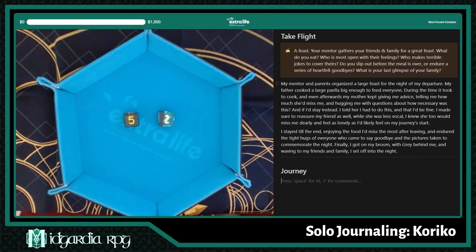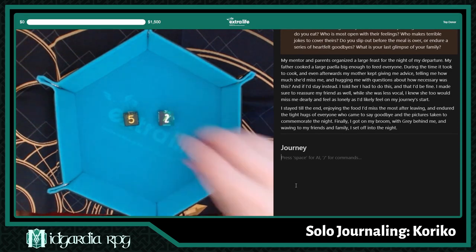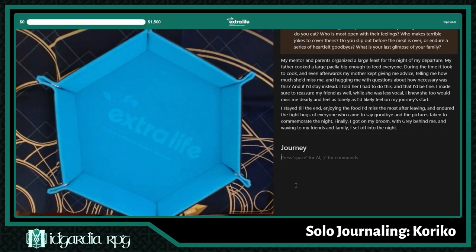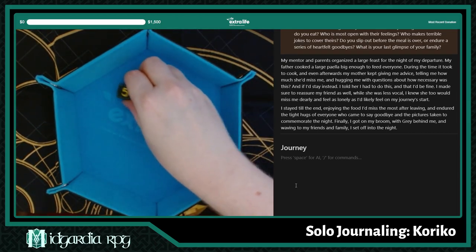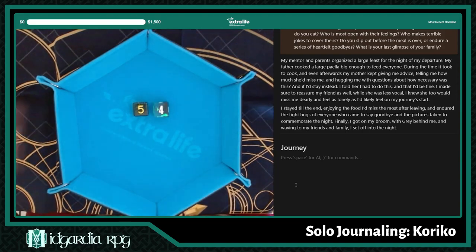Now we go to the journey — this is longer than I expected it to be; I've been going for an hour and a half. Journey: you're on the move, flying high over unknown lands to find a new home. The journey lasts for two exciting days. To begin the first day, roll two dice — one for reflection, one for encounter. So we're doing two more days of journeying now.